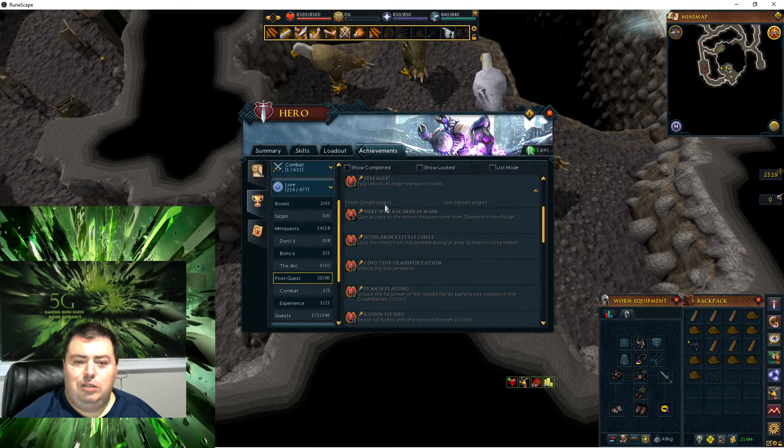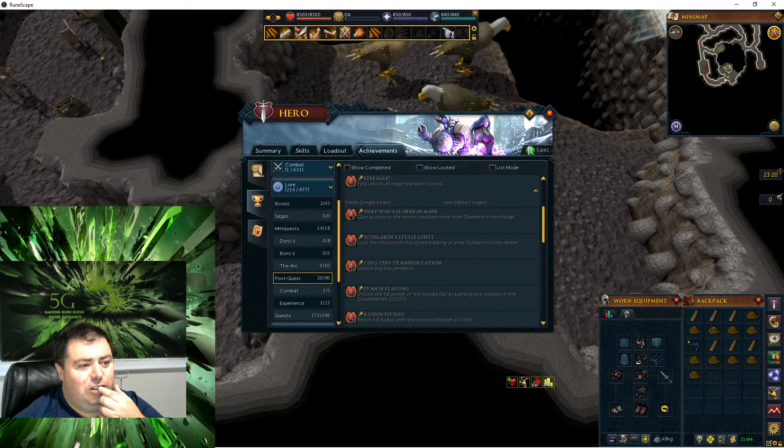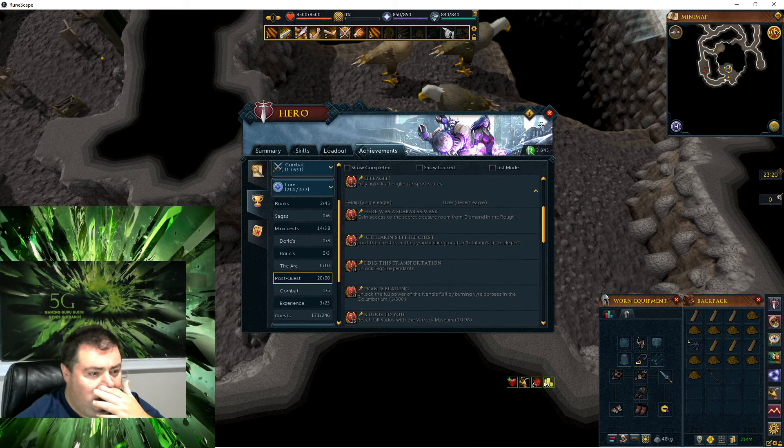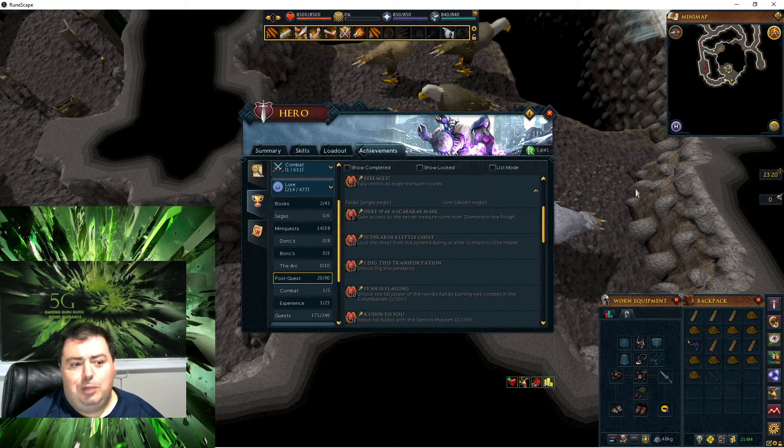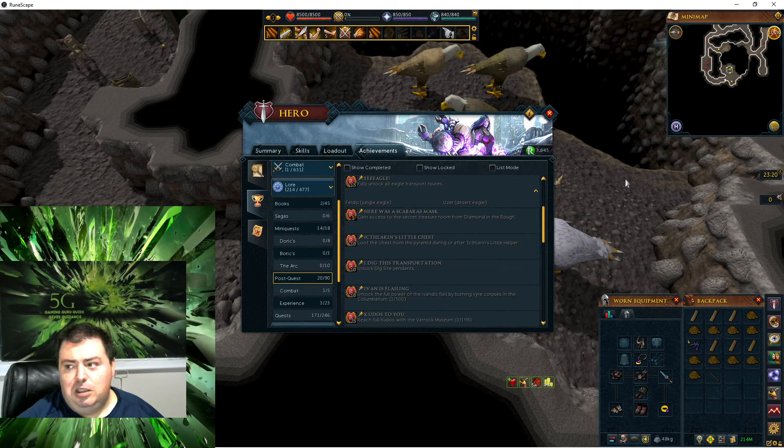Alright, well there's supposed to be five here — four, five effectively because this one's the hub. I don't know why there's two; apparently at some point one or two or three got unlocked, I don't know. But we're going to go ahead and show you all of the spots and how to unlock these.